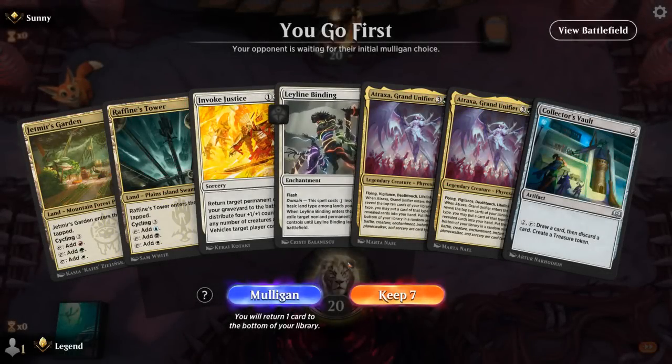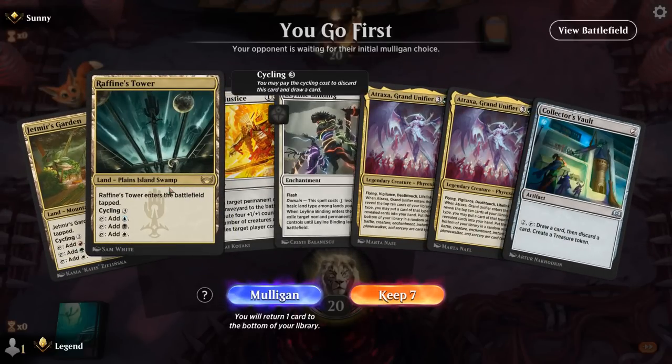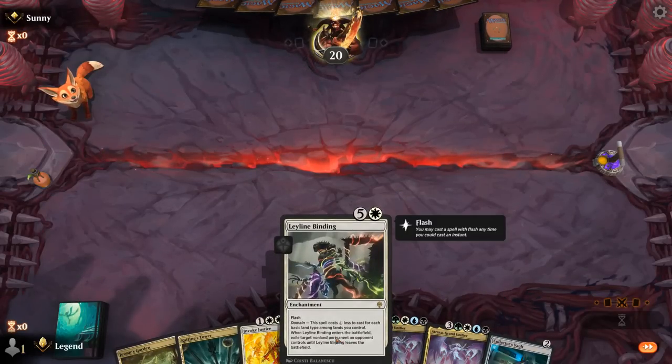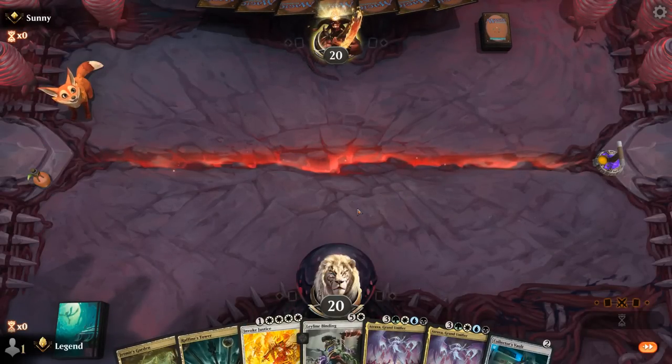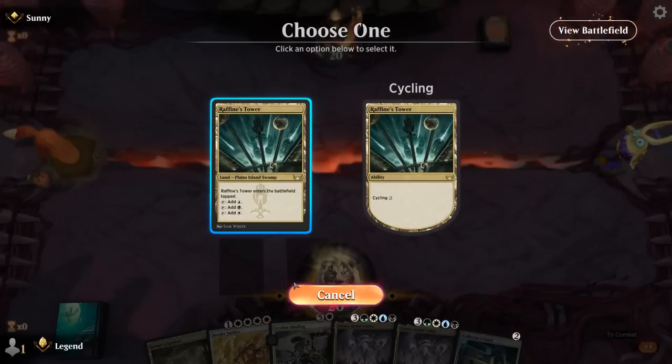Okay, we're on the play. Hand is a little slow with no untapped mana, but I think I still keep. Can play a relatively cheap Leyline Binding after playing our tri-lands, and then Collector's Vault as our discard outlet, Invoke Justice, bring back Atraxa. Sounds like a plan.